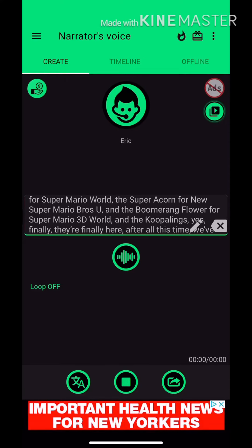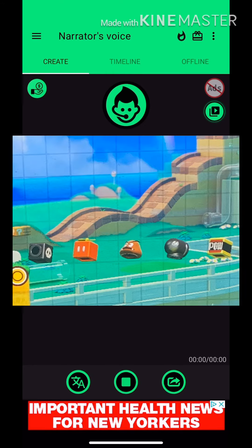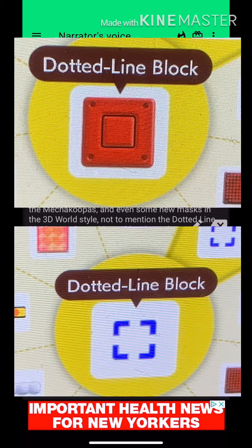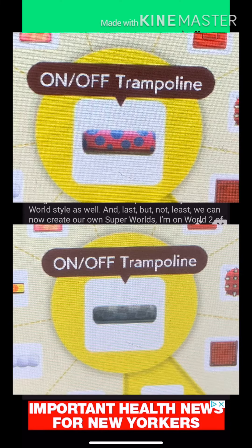Yes, finally, they're finally here — after all this time, we've all wanted them and they're finally here. And we got the Mecha Koopas, and even some new masks in the 3D World style, not to mention the dotted line blocks are also in the 3D World style, and even this new thing called the on-off trampoline is only in the 3D World style as well.